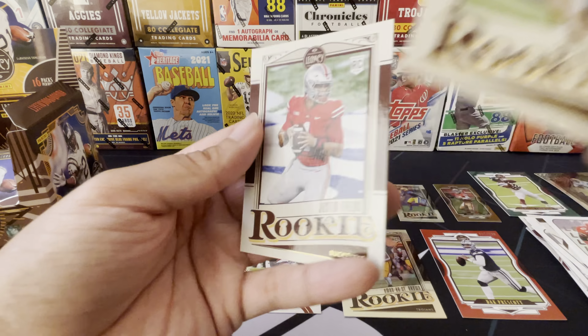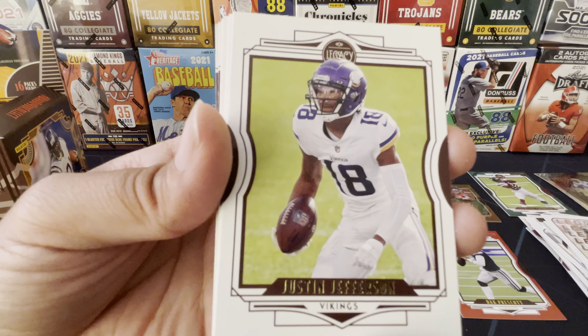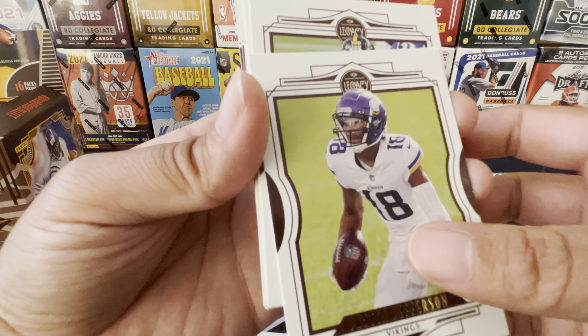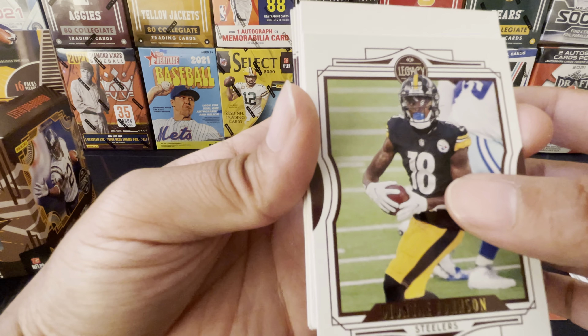Deshaun Watson. Tyreek Hill. And we have something in the background - I'm gonna troll myself again. I saw that it was a tiger, and yeah, good thing I didn't say his name. We got a Seth Williams - tigers! Oh, that's why, it's an Auburn Tiger. There are a few different tigers in college. Cool, Seth Williams rookie chrome - cool looking card. The tiger is my favorite animal so that's cool.